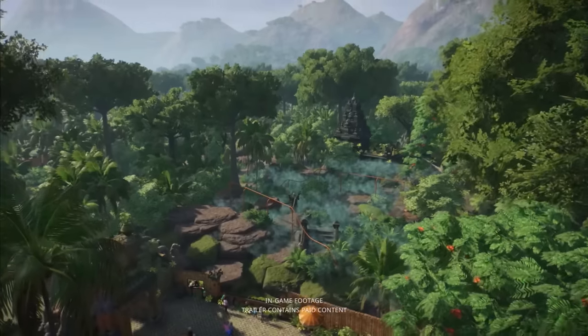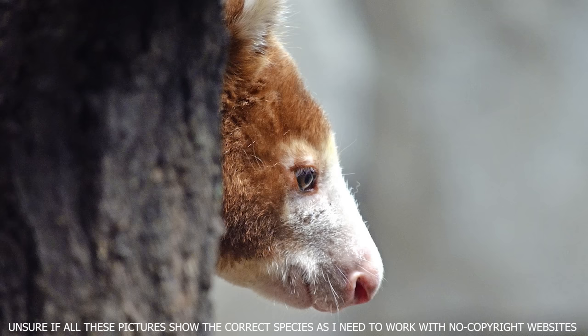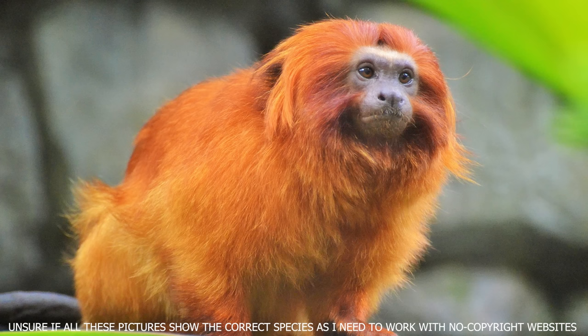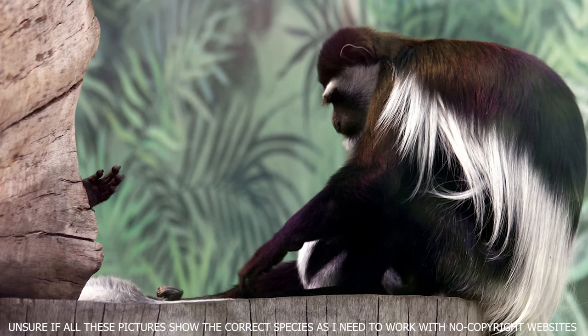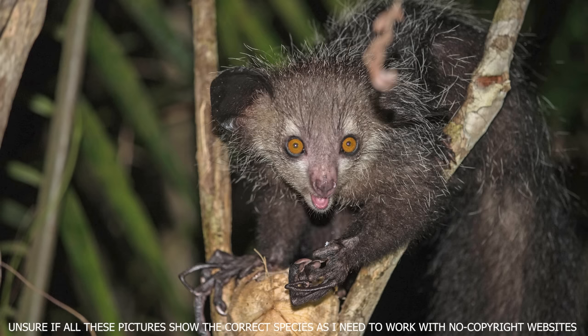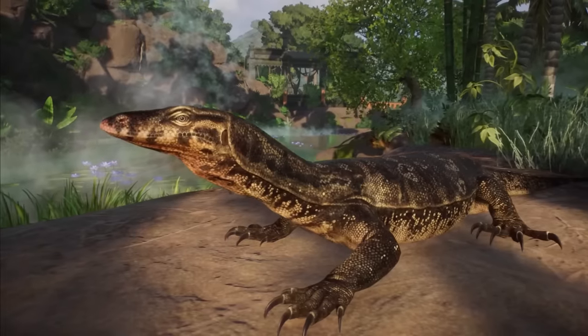How about some kind of rainforest pack? There is a variety of highly requested animals that could fit in a pack like this. Think of the Goodfellow's Tree Kangaroo, which I know many people were very disappointed wasn't part of the Oceania pack. Or how about the beautiful Golden Lion Tamarin? I would really love to build a beautiful tropical habitat for these guys. We could also think of the Ocelot, which together with the Golden Lion Tamarin would both be a super nice addition to the South and Central American animal roster. But we could also think of animals like the Mantled Guereza or the Aye-Aye, that would fit very nicely in a rainforest pack as well. Any other animals that would fit well in a rainforest roster? Let me know your thoughts and ideas in the comments down below.